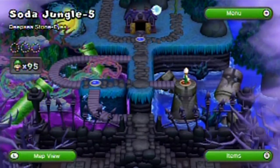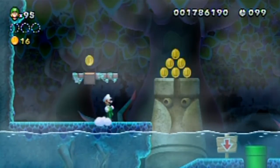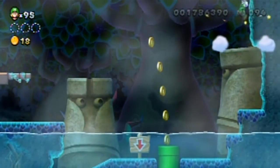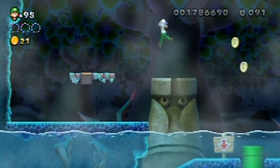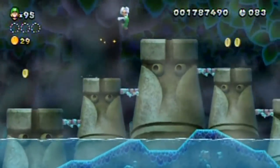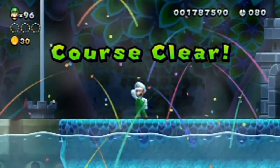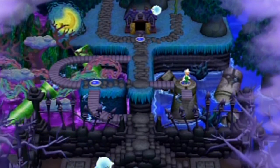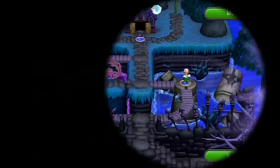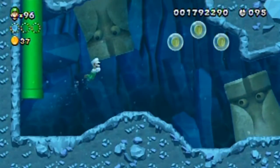Jungle 5 - 'Deep Sea Stone Eyes.' As I said, there are two secret exits. I thought there was something around here - yes, it revealed a hidden passageway, and this leads to the secret exit. It's really that early in the level. The coins as well as the normal exit are all down the same path, but the secret exit is absolutely trivial to get to - you just have to be observant and wait to see if something's going to move on those stone eye statues.